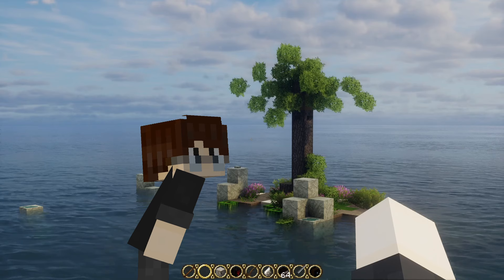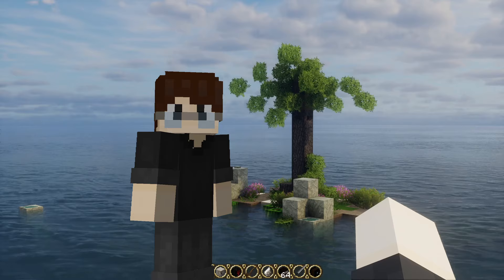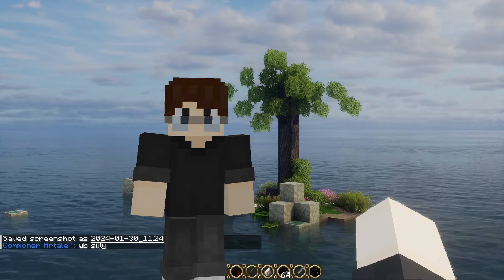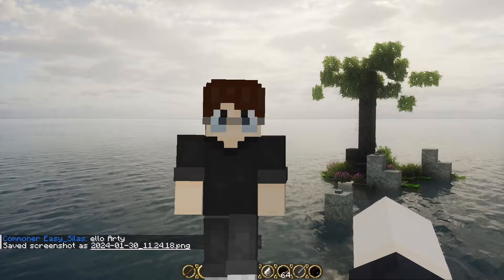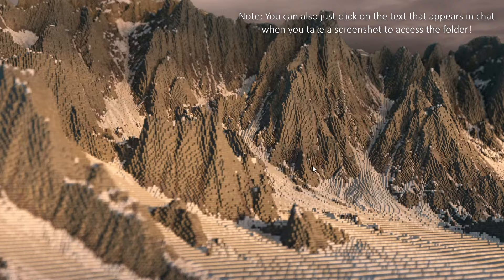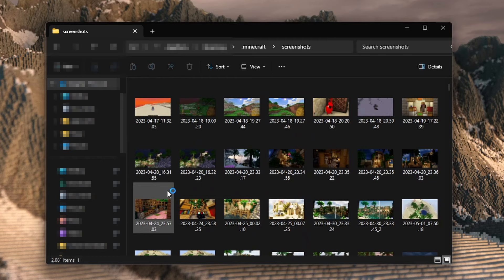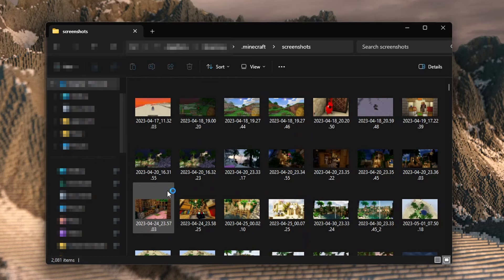Now for the moment we've all been waiting for, it's time to take the screenshot. As mentioned before, just hit your F2 key. That's a good feeling — don't stop there though. Get a couple of them to choose from. As a general rule, remember that things on screen look better in game than they do in a screenshot. We'll use the same technique mentioned earlier to help find our screenshots folder in our .minecraft folder. It's here that we can see all the shots we've taken.